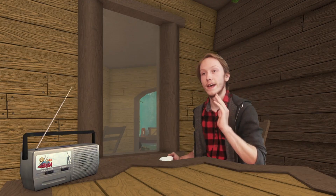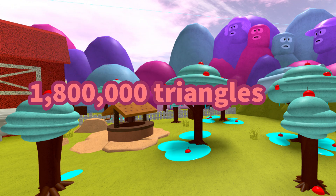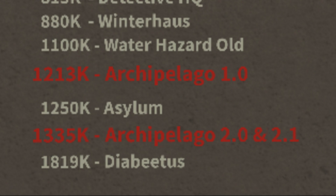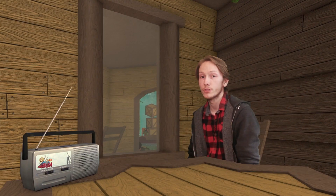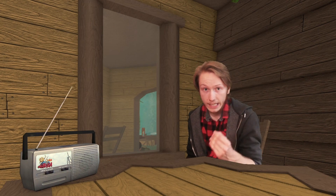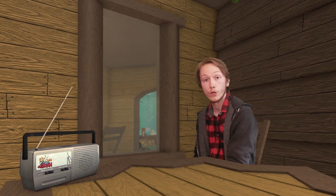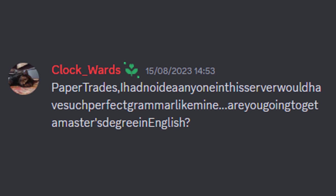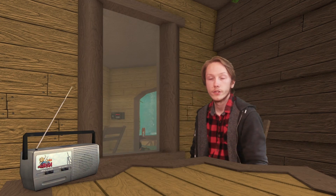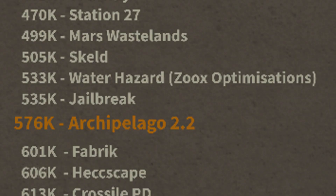I'd like to mention that Diabetes sits at a whopping 1.8 million triangles — 500,000 more than Arch 2.1 — and is no longer able to be voted in the map pool for this very reason. It is just too laggy. Waterhazard recently got an optimization update from Zoox, or Clockwoods, and he managed to chop it in half all the way down to 533,000 triangles, which is actually more optimized than 2.2.